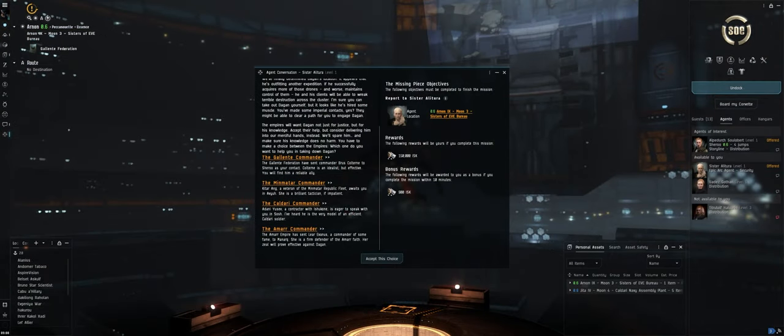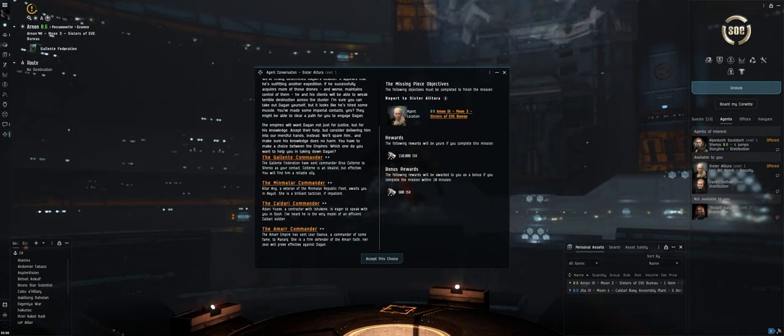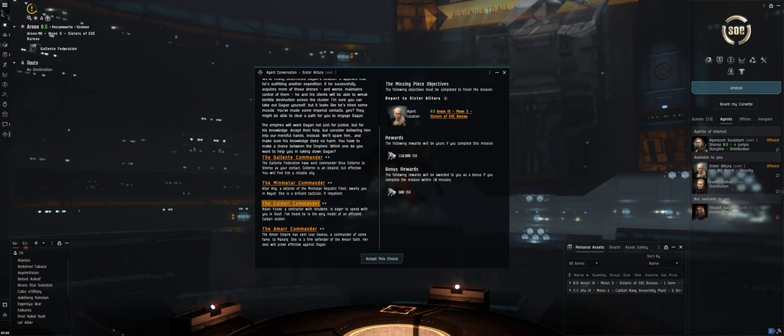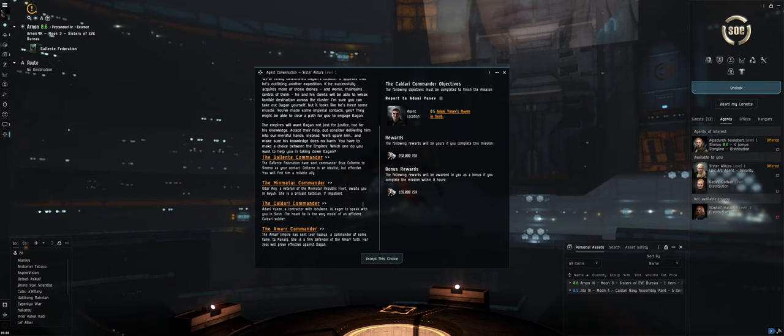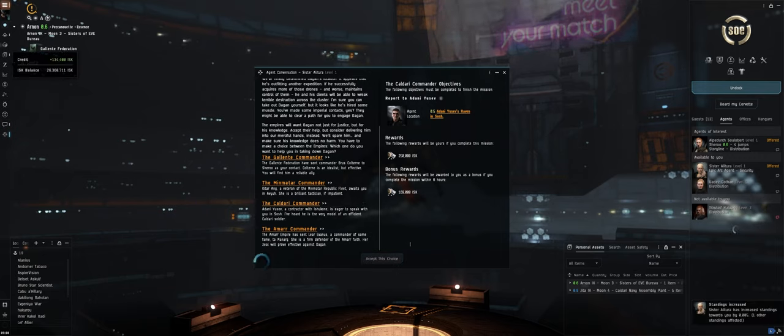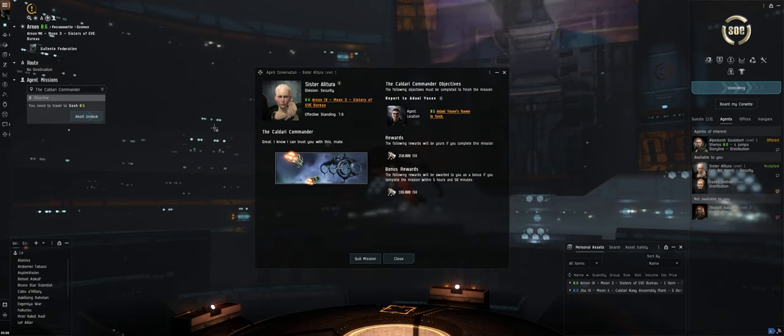This is the mission where you choose which faction standings you want at the end of the epic arc. The mission is called 'The Missing Piece' and you have to pick between the Gallente, Minmatar, Caldari, or Amarr commander. Since I want Caldari standings, I'm picking the Caldari commander and accepting that choice. Then we get to travel a little bit.